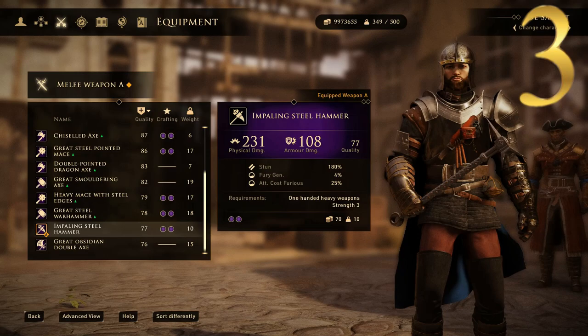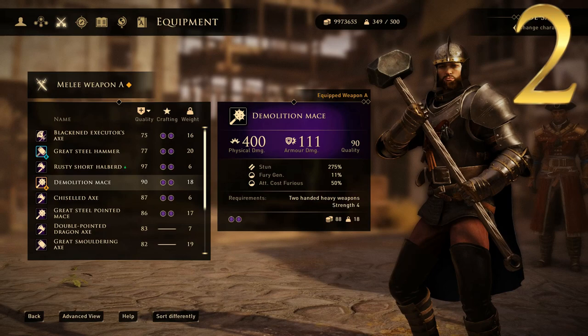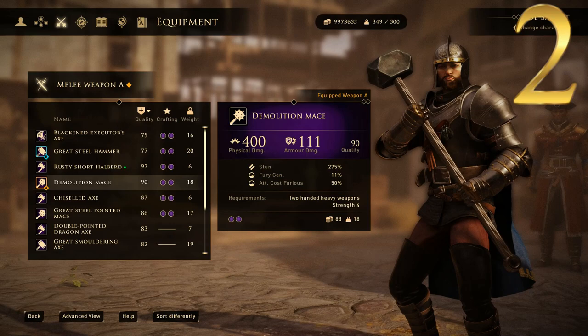At number 2 we have this giant sledgehammer-looking weapon called the Demolition Mace. This one has a physical damage of 400 — very high — and an armor damage of 111. Very insane stats there, but not hard to believe given the just gigantic size of that hammerhead.